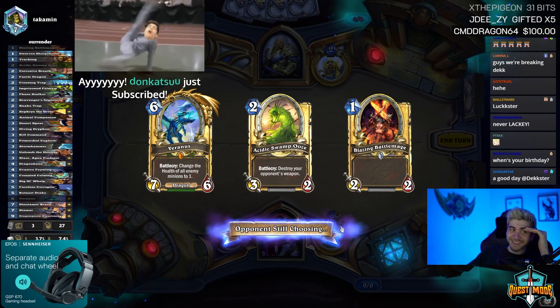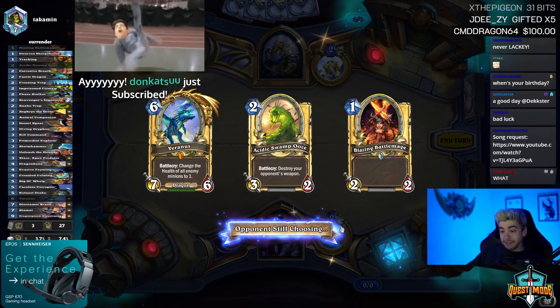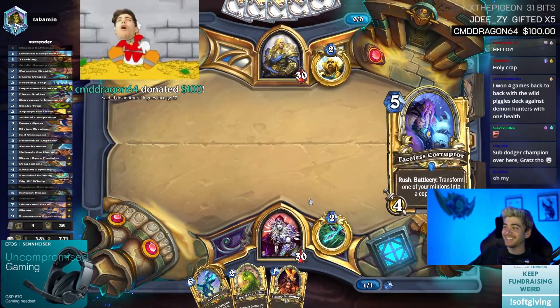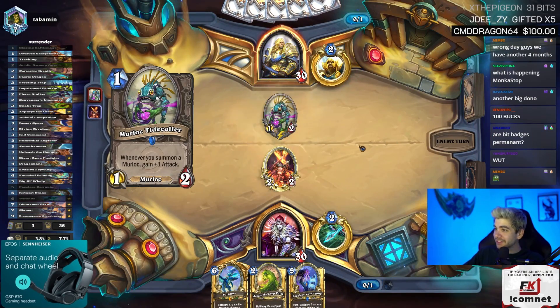Chat interaction: someone asks when my birthday is — it's August 28th. Then a huge donation comes in: ghost face GG easy, thank you! Command Dragon donation — oh my god.